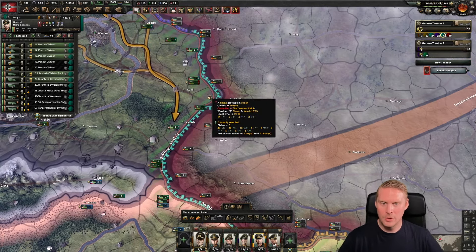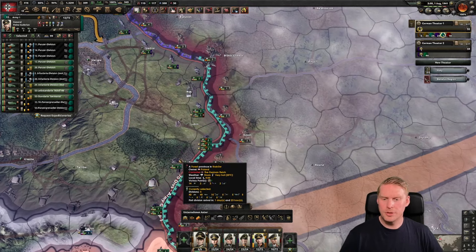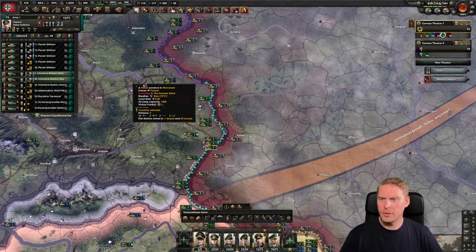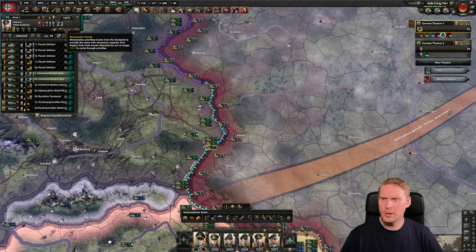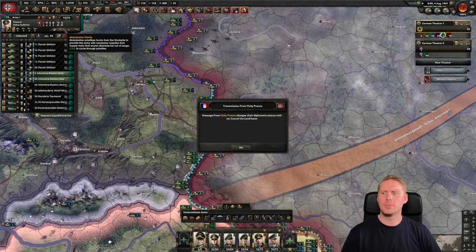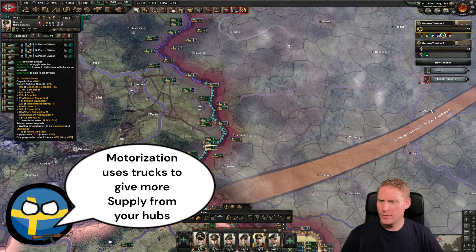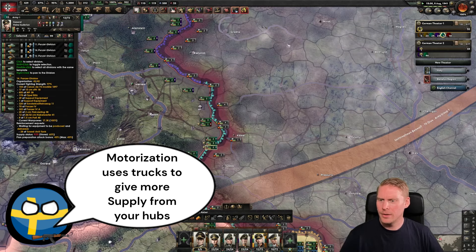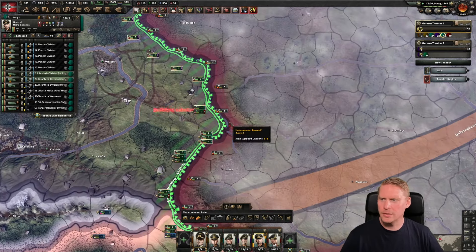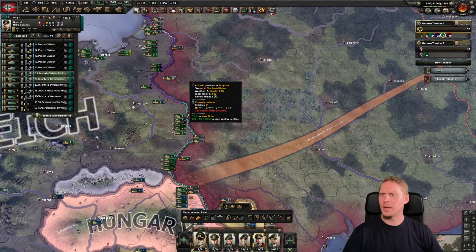We're starting to get the troops in position. I realize now we have bad supply with these troops, so we're giving them motorization priorities to get more supply. We now have 93% — that's kind of all right, I think we can go from there. We have the planning bonus building up, and they're not stuck on the front line, so that's really good.